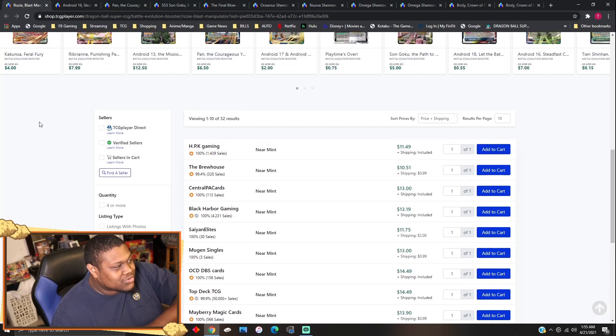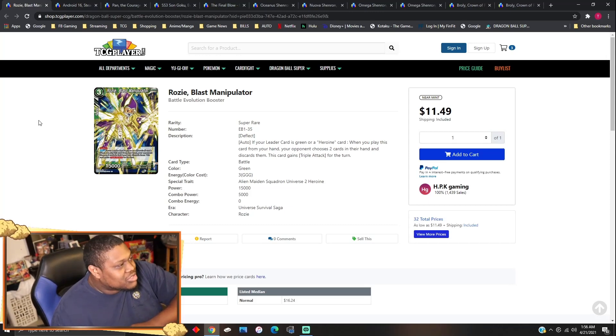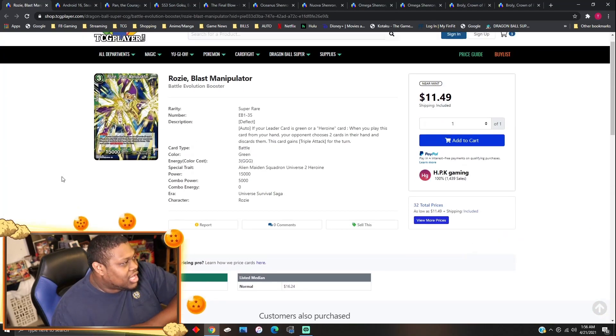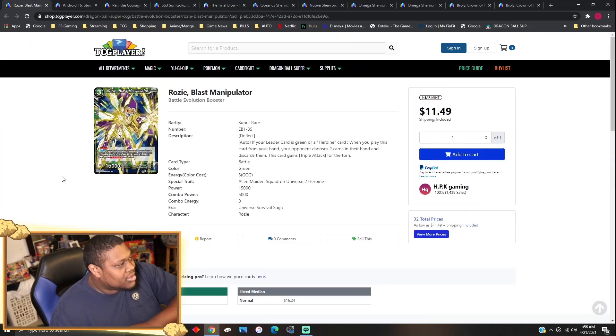Rosy Blast Manipulators are about $12 right now — this is the lowest I've seen. I need to pick some up. Basically it's green's Beerus — it has Deflect Auto, and if your leader is green or a Heroine, when you play this card you pitch two cards from your opponent's hand and it gains triple attack for the turn. It's a 50K green battle card. $12 for this card, you can't beat it. Green's not doing too well right now, but if you can get it from a friend for $8, pick these cards up.